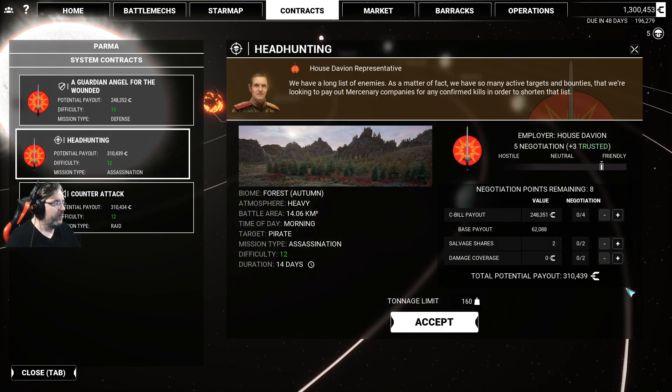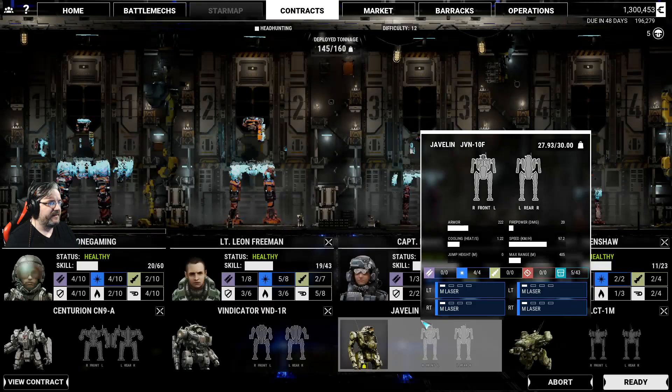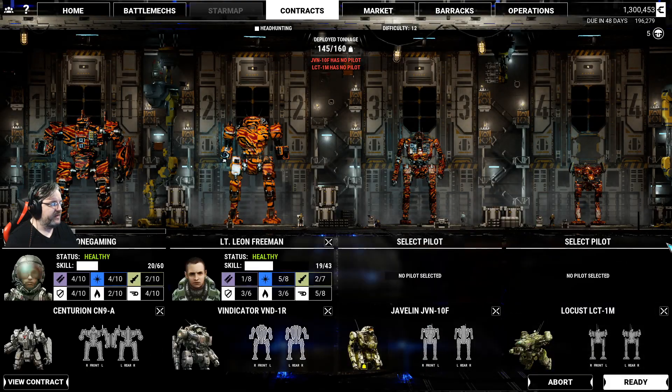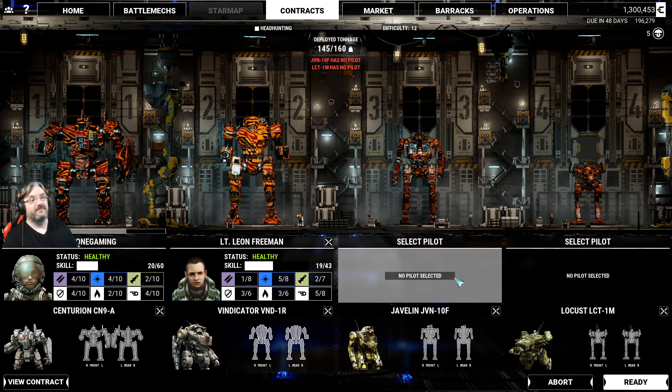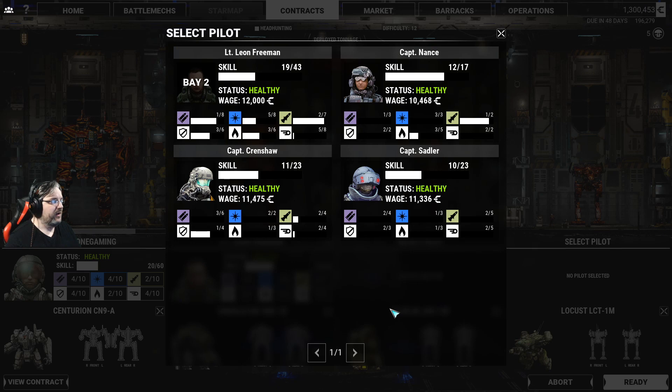We're going for an assassination contract. We can't get much in the way of salvage shares, which kind of sucks since it's an assassination - there's probably going to be a mech we can take. We'll go for full C-bill payout and use our last two points to cover damages. It's a 160-ton limit, so I can leave the Javelin and Locust home - I had to rebuild both after losing them on one mission.